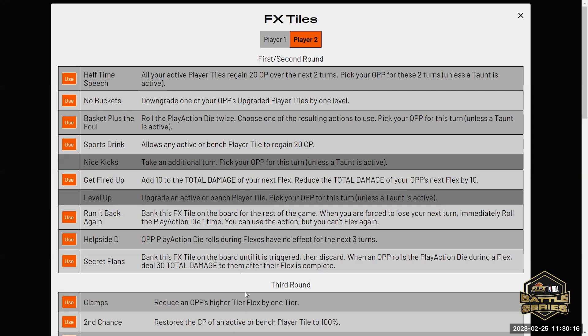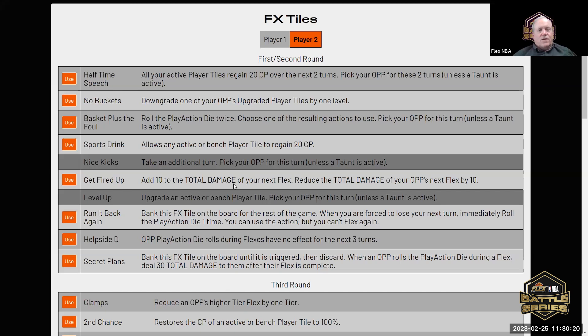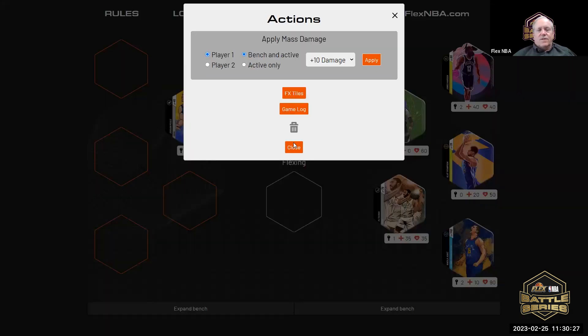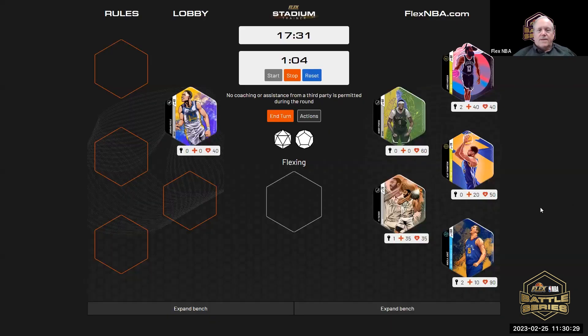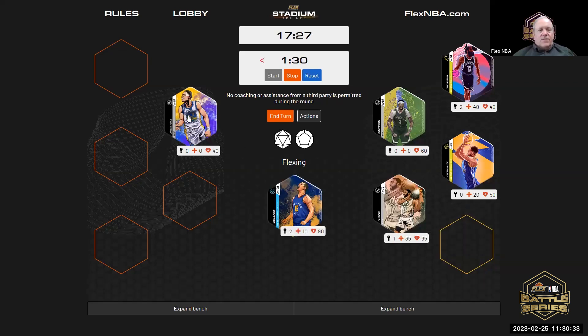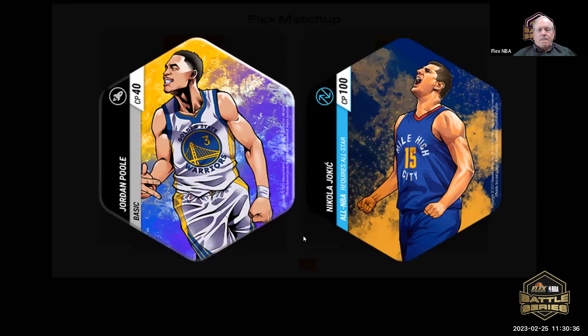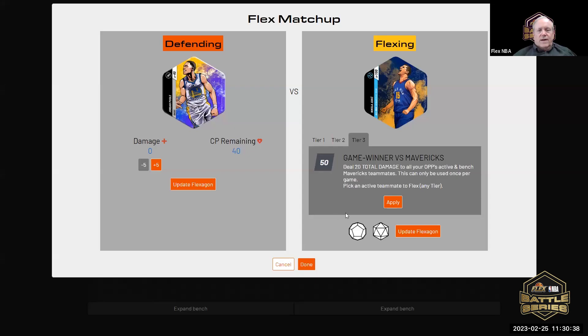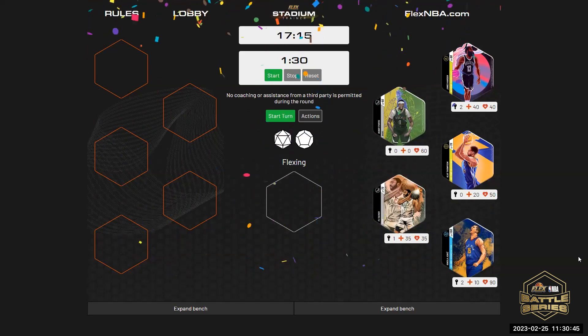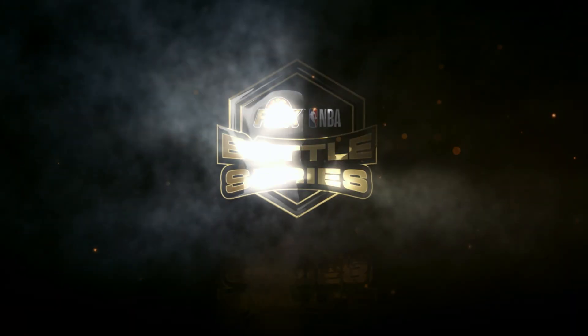I'll use Let's Get Fired Up — add 10 total damage to your next flex and reduce opponent's by 10. We'll add 10 to whatever this is. Who would you like to flex with? Joker, please. And he can only defend with Jordan Pool. And that is the game — congratulations, John! Good game. Thank you, good games you.